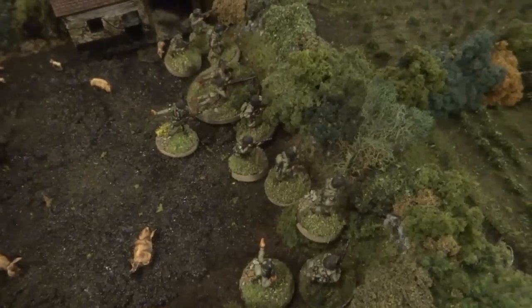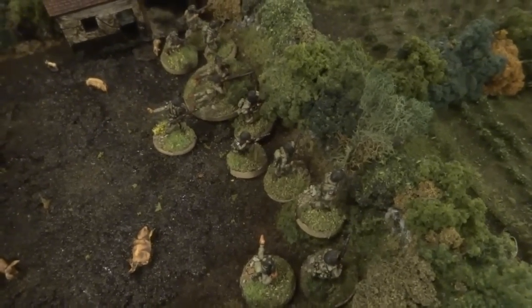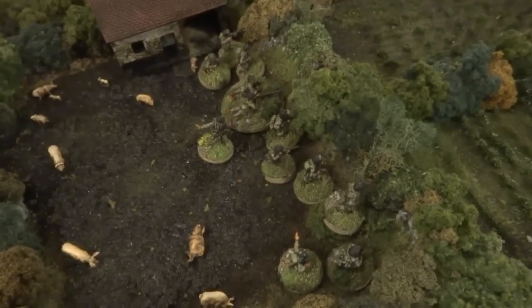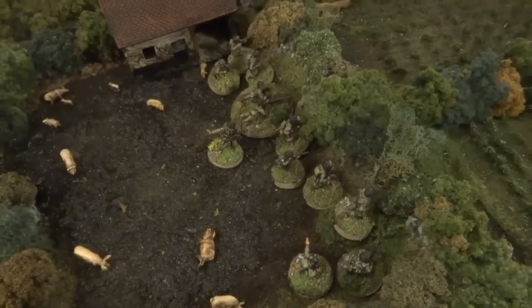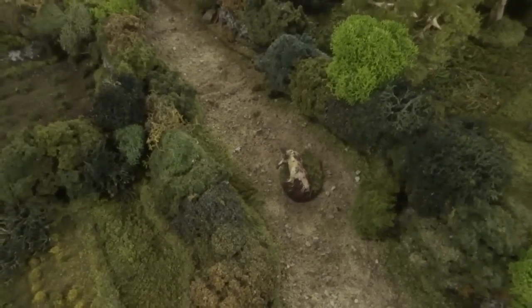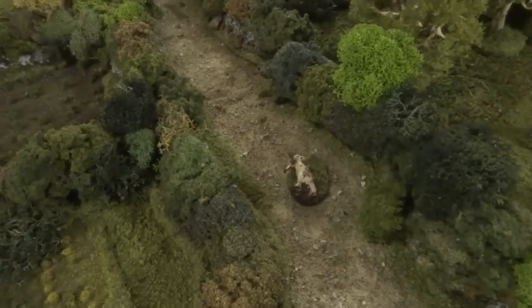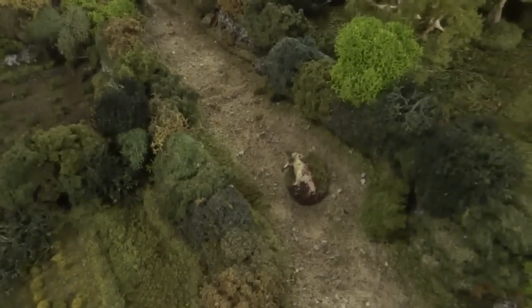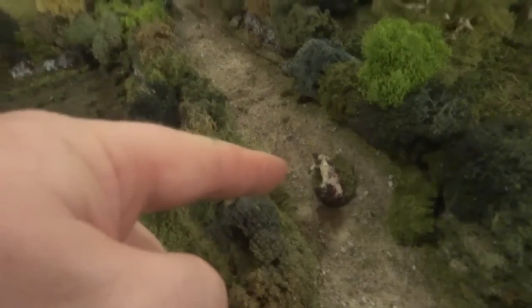The Americans have failed their spotting test. Because they failed, they have lost the initiative — that is one of the actions that loses the initiative if it is not successful. The Americans do not know that there are German troops there. But because the initiative has changed, the Germans can now activate. The German player decides not to activate the hidden troops here, and instead we're going to switch over to the other side of the battlefield.